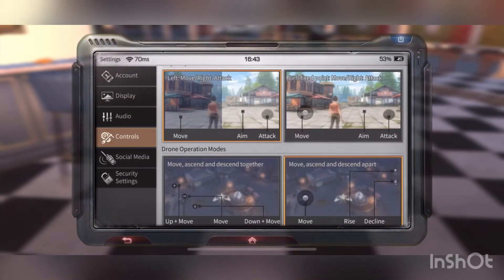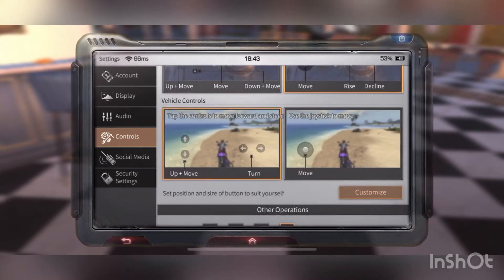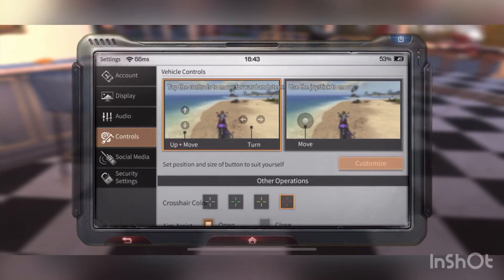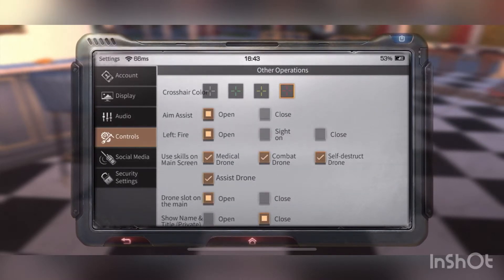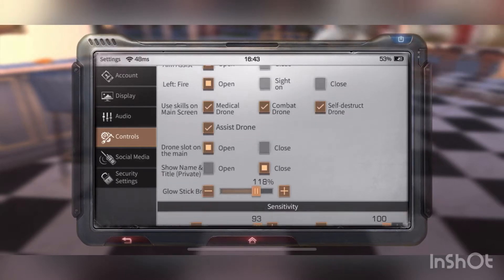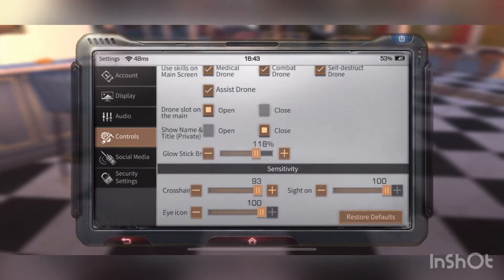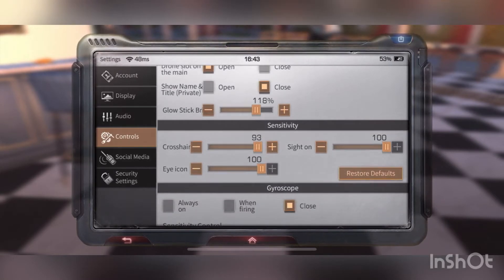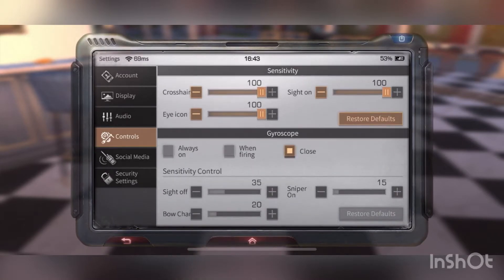Go over Control — you see where it is: aimer to the left, drone to the right, vehicles to the left. Then you got crosshairs, aim assist, light fire — you turn all these on. You can copy my exact stats so you don't even have to worry about it, got it on film.